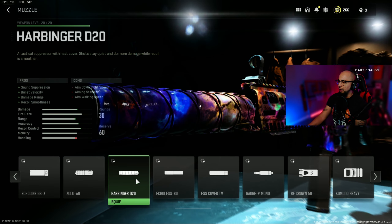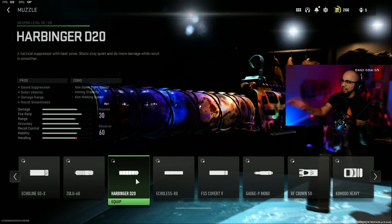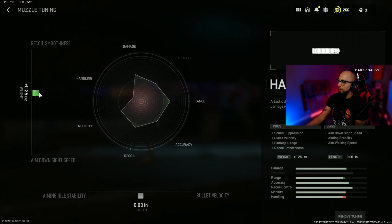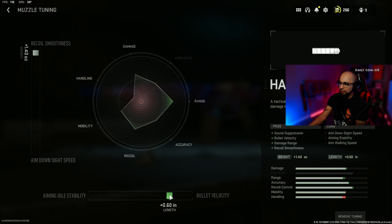The first attachment is the Harbinger D20 for sound suppression, bullet velocity, damage range, and recoil smoothness. For tuning, bump up the recoil smoothness all the way — it won't hurt recoil, accuracy, or mobility. Then increase bullet velocity; once it starts hurting accuracy, stop at around 0.65. It'll hit accuracy just a little, but it increases range, which is the goal on this M13 build.